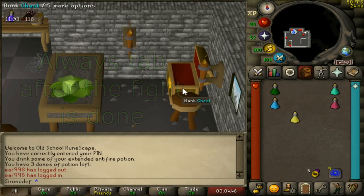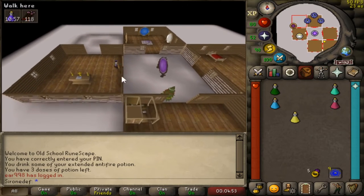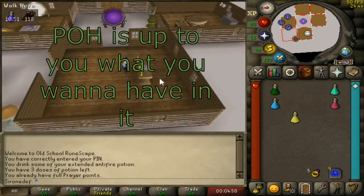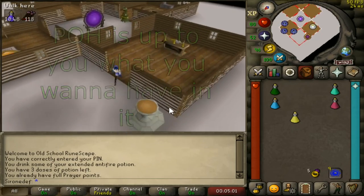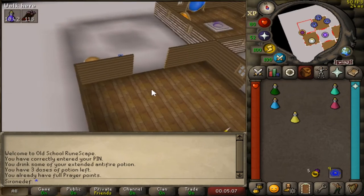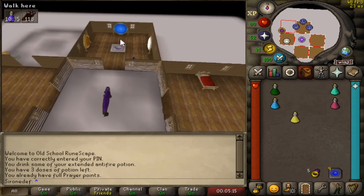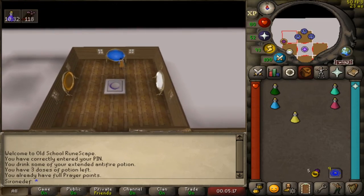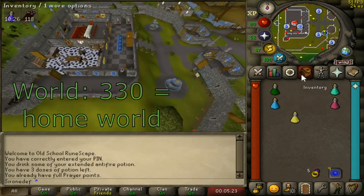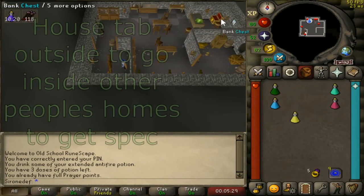Here's my POH — I have the basics. I built a chapel for prayer and a pool for stamina and spec restoration, so if I use the pool I get special attack back and can run. You have some teleports here too. If you use this pool you get at least the basics so you can spec again — otherwise you have to go to world 330 each time. Get your construction up to at least 65, and at best 84.